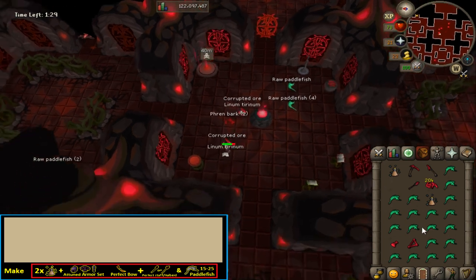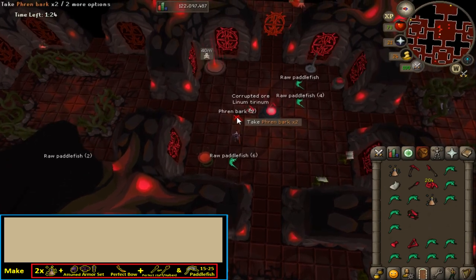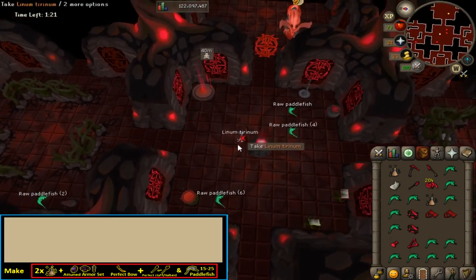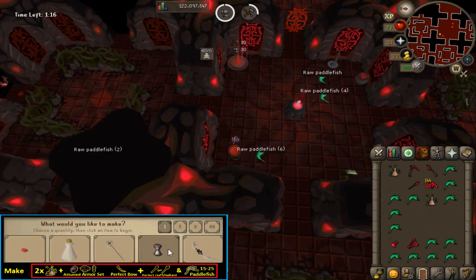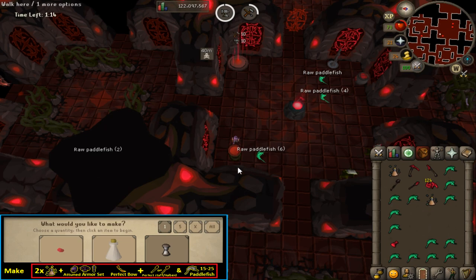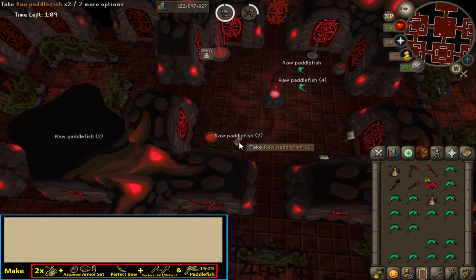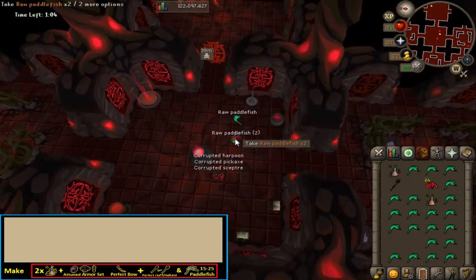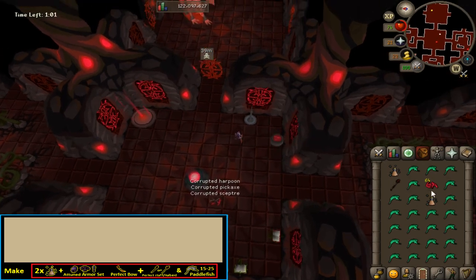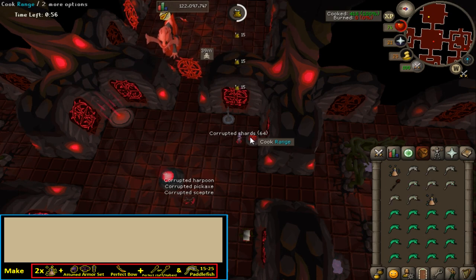Drop 6 paddlefish, your scepter and harpoon and pick up your remaining 3 ore, bark and tyrinum. Finish making your attuned plate body, perfected corrupted bow and either perfected corrupted staff or halberd. Drop your corrupted shards and pick up any paddlefish you can before the clock hits 16 to 17 seconds and spam click on the range. It takes around 15 seconds to cook a full inventory of fish, so keep this in mind if you have less food.